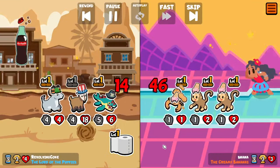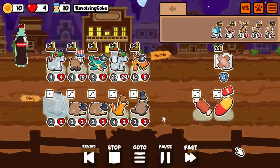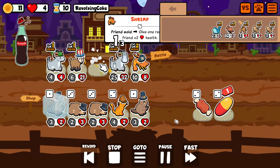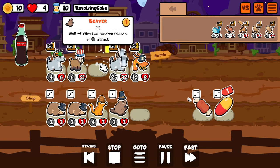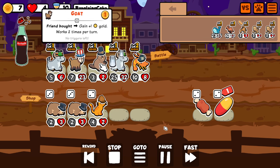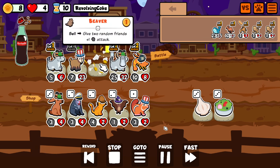I can either go for a double buffalo line or level them up and hope to hit dragon. Double buffalo is kind of good for playing around skunk or even scorp, but my pack has a lot of answers to scorp already. I'm going with two of them, but I might still combine them if I hit the buffalo triple.